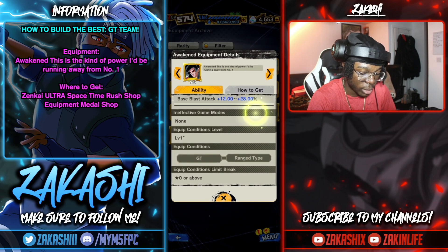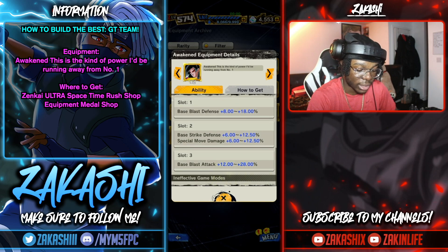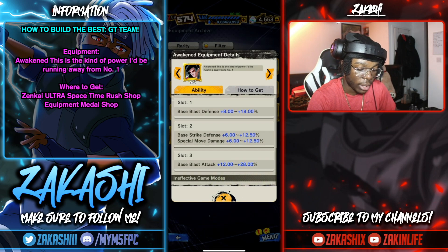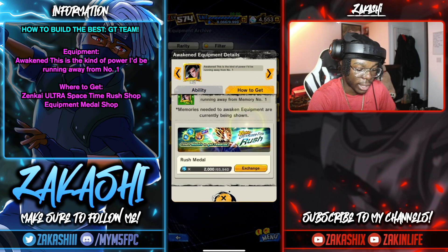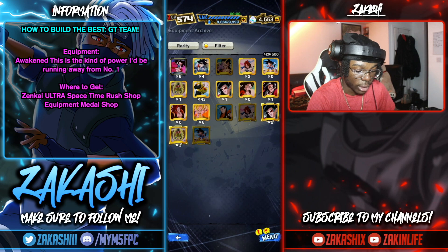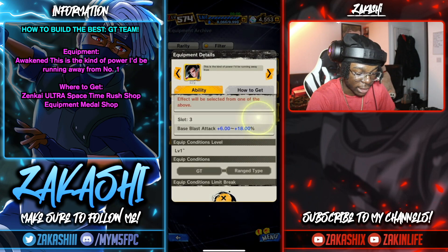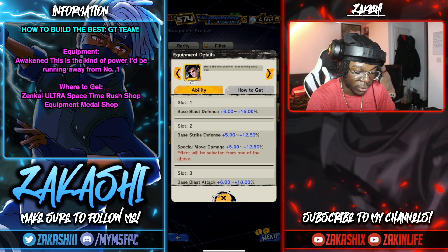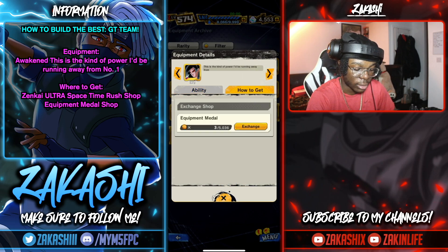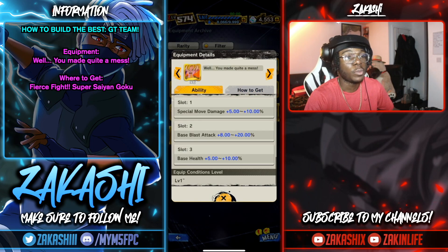For blast-based guys, there's a great equipment that gives up to 28% blast attack, plus special moves, strike defense, blast defense — this is the awakened version. You can get the awakening memory from the Zenkai Ultra Space Time Rush drop. The unawakened version is not as good — blast attack is less, and you only get one of the strike defense or special move options.